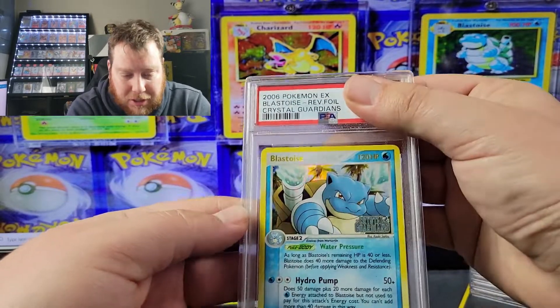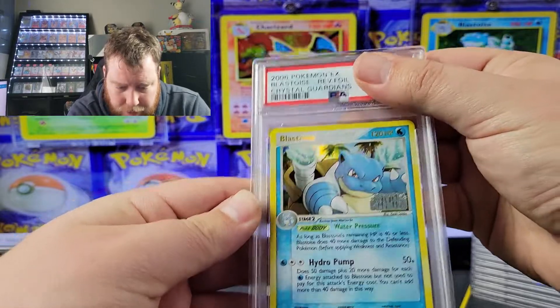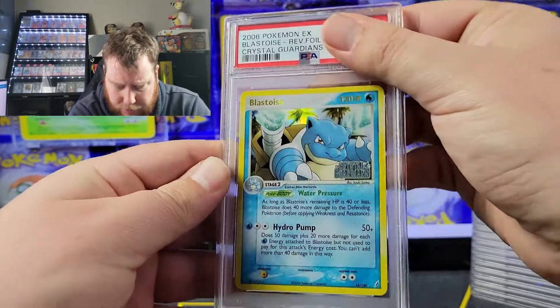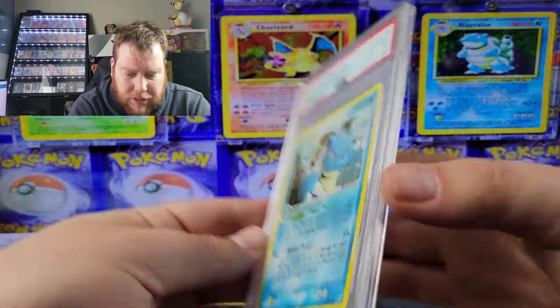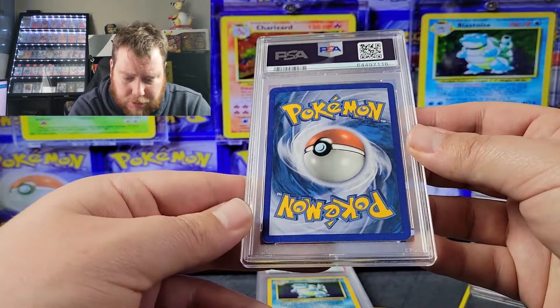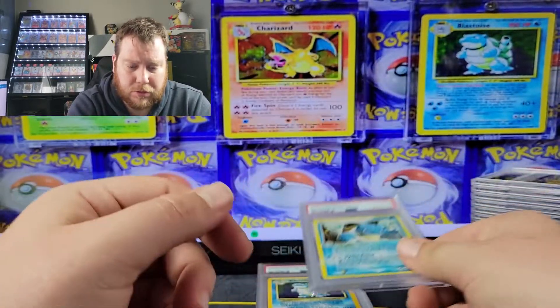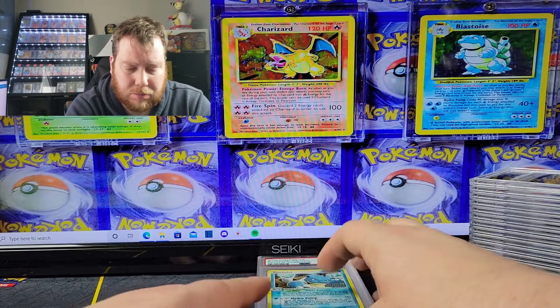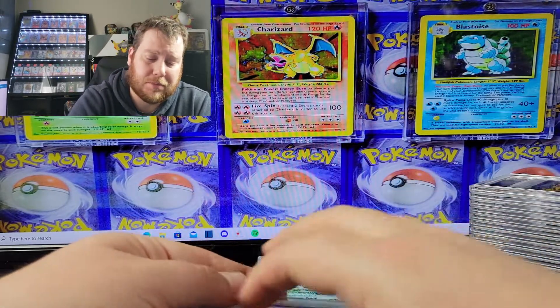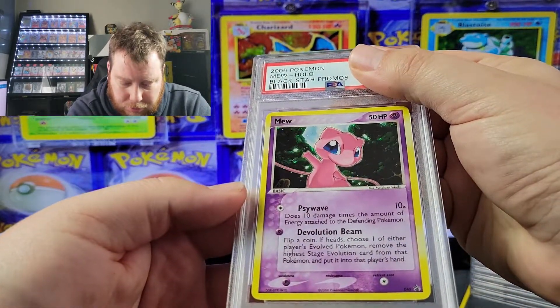We got the Crystal Guardians reverse holo EX Blastoise — got an eight. A lot of these I picked up long ago and have been sitting on them because I didn't know what to do with them. Some might have been in sleeves, some might not have been when I picked them up. We also got the Mew black star promo.